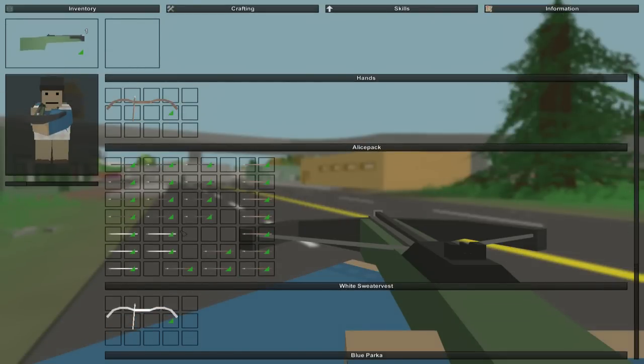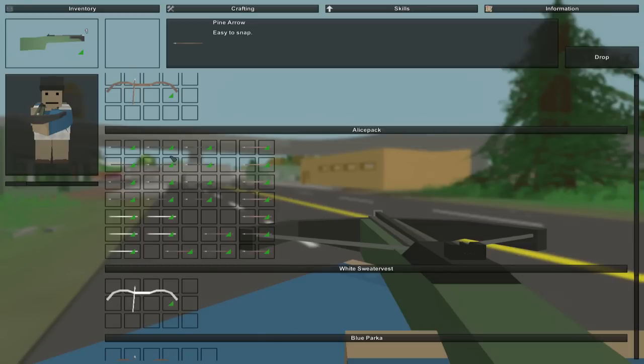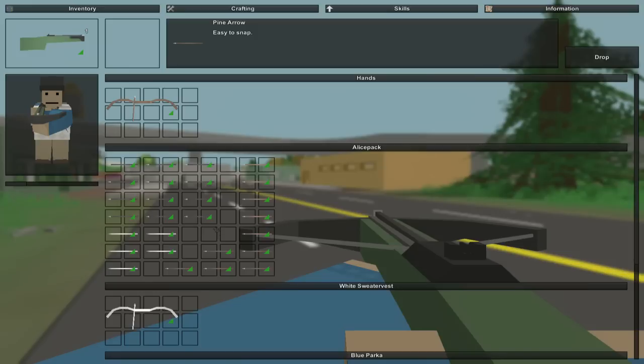In my Alice pack, I have all the different kinds of arrows. There are regular arrows, which are kind of like made out of metal and stuff, and it's hard to snap. And then there are maple arrows, birch arrows, and pine arrows down here in the bottom right. I don't know what different effects there are between these, but we're gonna figure that out. They all have green little arrows on them, meaning that they have a durability. So we can probably already assume that these metal arrows have a higher durability compared to these other ones. Each one probably has a certain amount of uses - you can go there and pick them back up after you shoot them.